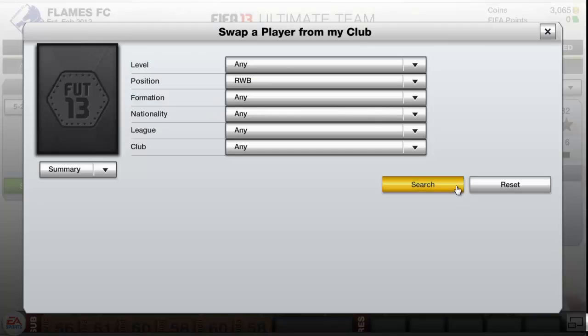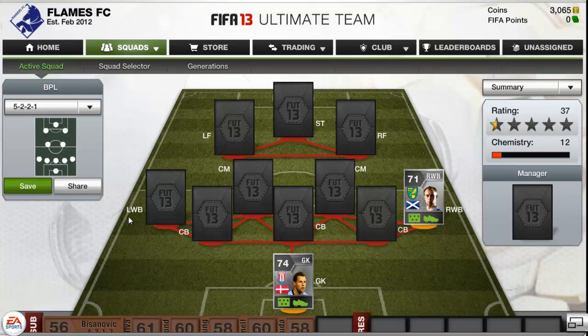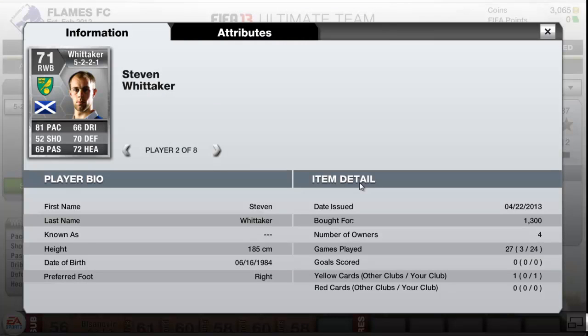At right back, everyone would have been like, what 70k team - where is Nathan Cline? But I couldn't afford him, so I just went with Whittaker. I saved the right back for last. 24 games, no goals. 81 pace, 70 defending and 72 heading. He is not that fast but Nathan Cline is ahead of him with 81 pace. He will cost you around 300 coins.